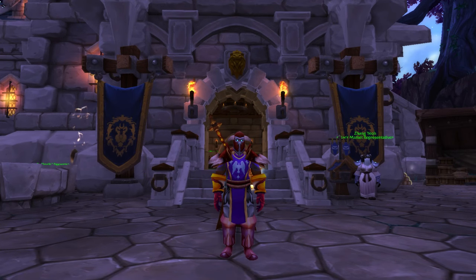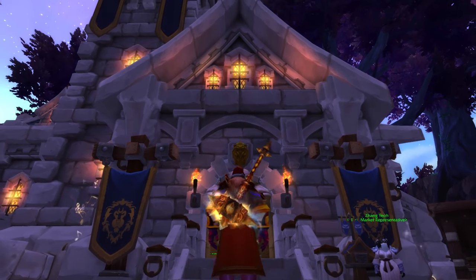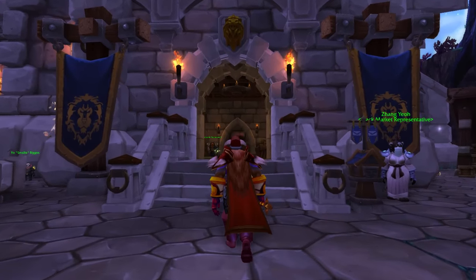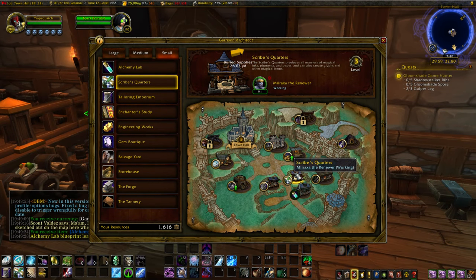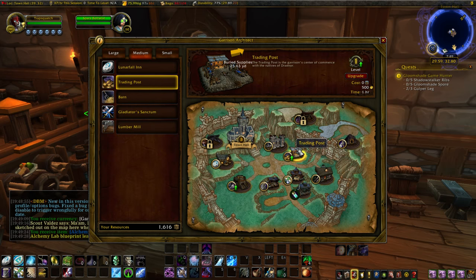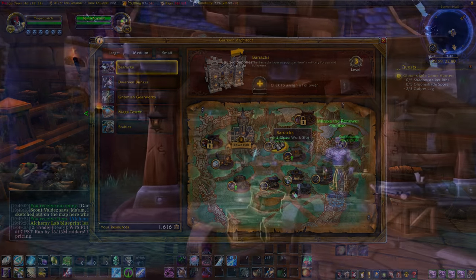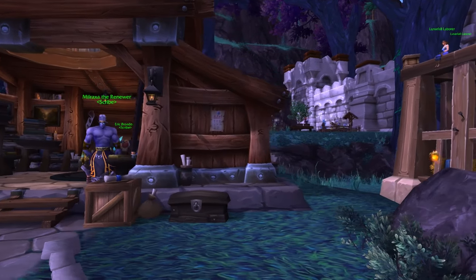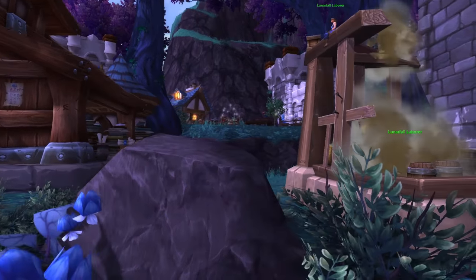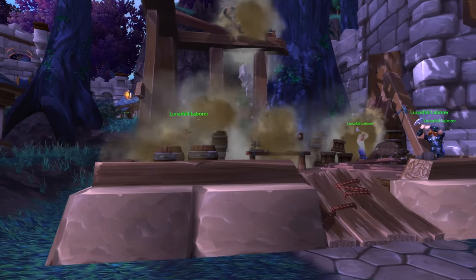Hey guys, what's up — Season here, back with another gold guide. With the release of 7.0 came a ton of nerfs to the garrison. Because of this, two questions I get a lot are: if garrisons are worth using anymore, and if so, what is the best setup? In this video I'll go over a post-7.0 optimized gold setup for your garrison and throw you some numbers so you can decide for yourself if it's worth it or not. This setup is more aimed towards lazy people like myself who don't want to spend a ton of time in their garrison — you can make more gold by choosing buildings that require a bigger time investment, and I'll mention that when appropriate, but overall this setup is aimed to be as fast as possible while still earning you some good gold.